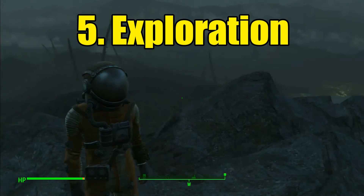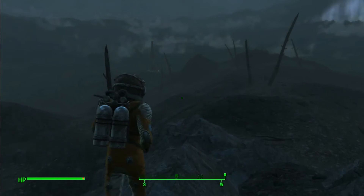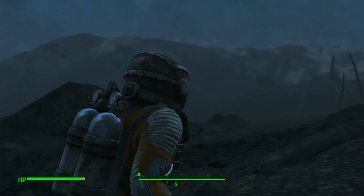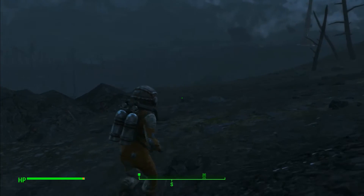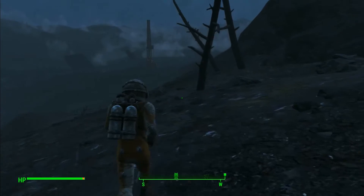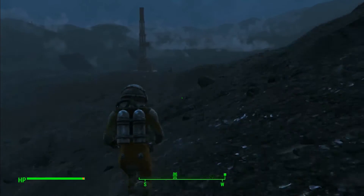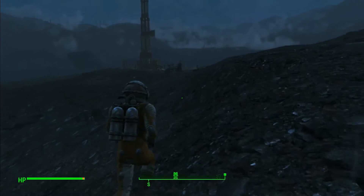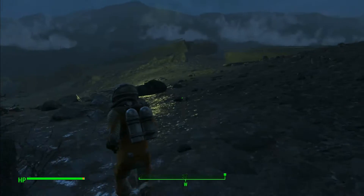My fifth most awesome thing in Fallout 4 is just the exploration. I have so much enjoyed in this game just wandering through the Commonwealth, bumping into random things. And I think they've outdone themselves this time, Bethesda, with the amount of cool stuff that's in the game — like the glowing sea. It's this radiated madness with loads of scorpions running around it. Get the hazmat suit on, get exploring, and find a relay station which leads you on to further quests.